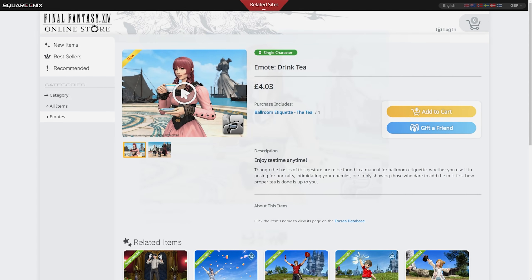I don't think there are many differences between different races, apart from the position of where it is on your character. It looks like your eyes close specifically. This is usable by everybody. This isn't account-wide — it's purchased and redeemed on a single character.